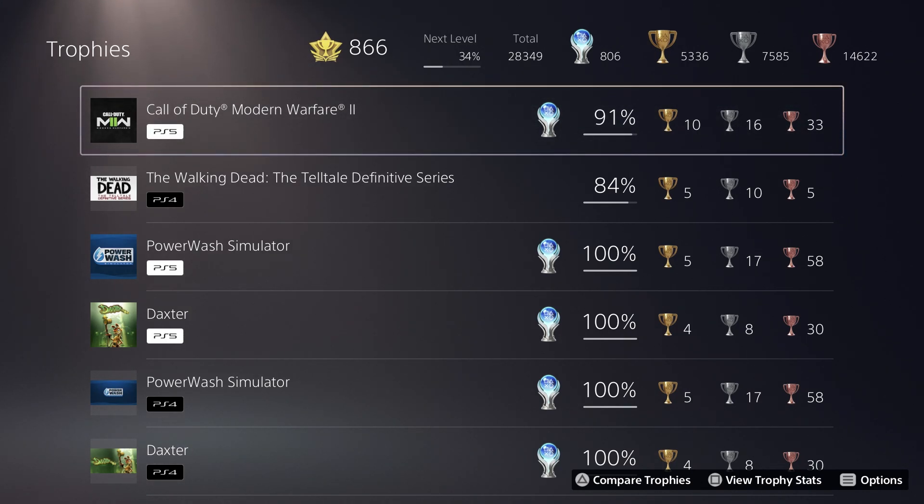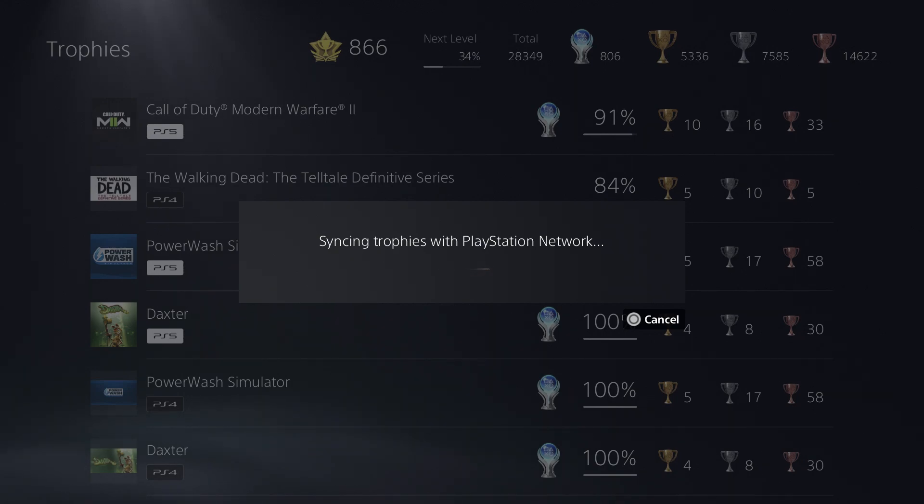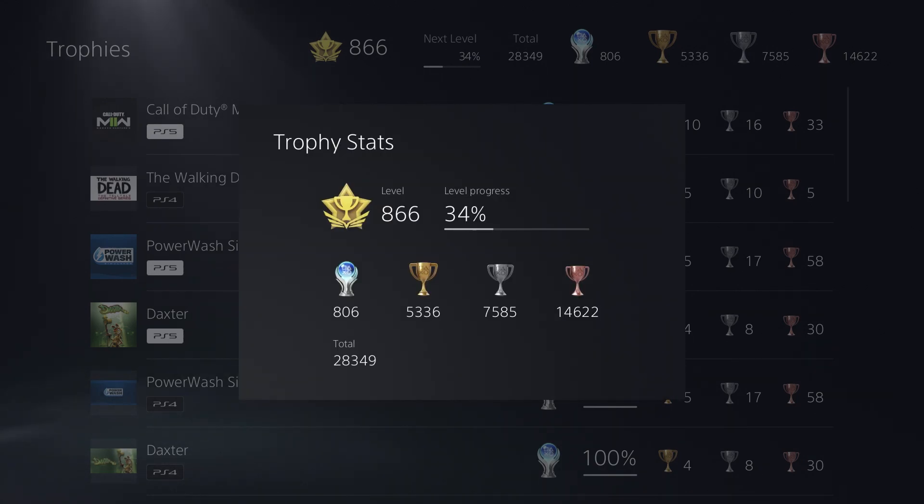We all know that Treyarch is typically the most difficult developer when it comes to trophies. After syncing up: level 866, 34%, 28,349 total trophies, 806 platinums, 5,336 golds, 7,585 silvers, 14,622 bronzes.